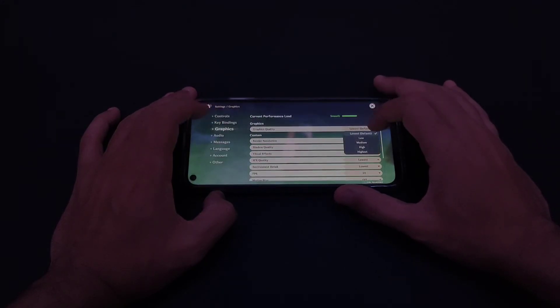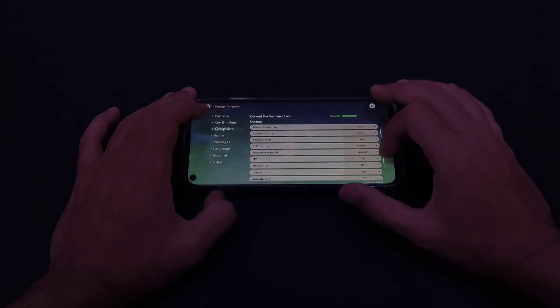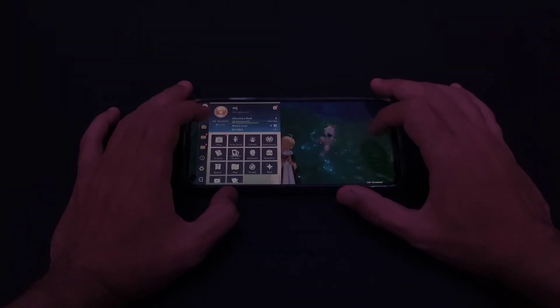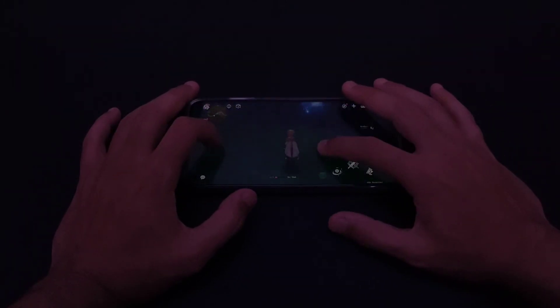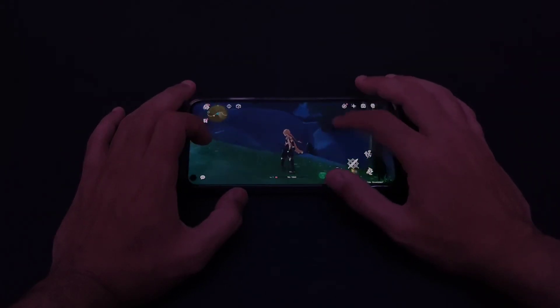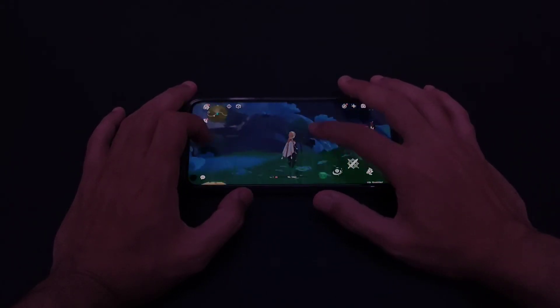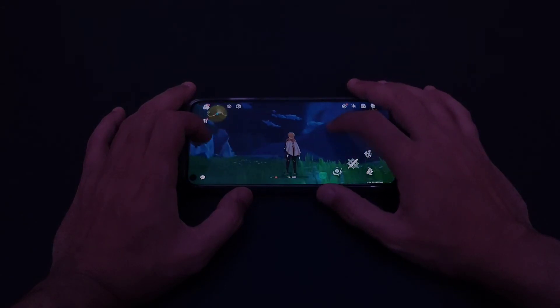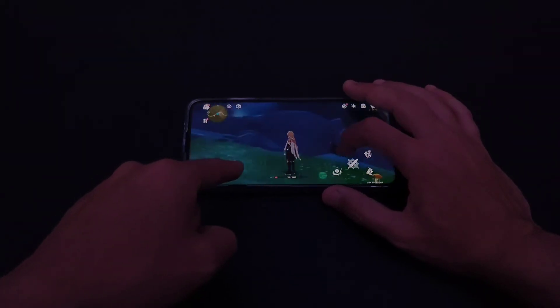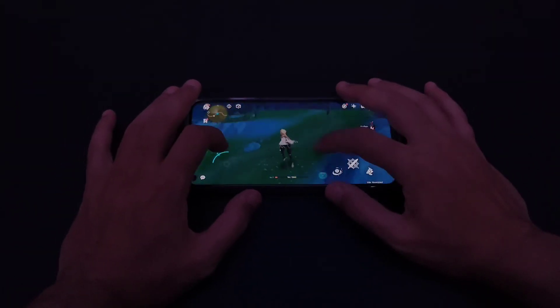Let's go to settings and graphics — it's on the lowest by default. Let's crank it to 60 FPS and see how it handles it. Interesting — 'current performance load is too high' — okay, but it can play at 60. We're in the dark without the night, and the screen looks beautiful. Look at the reflection — smooth 60 FPS, this game is running really really nice on this chipset.